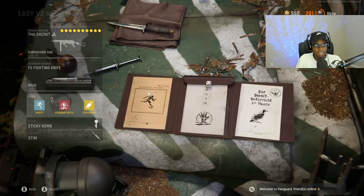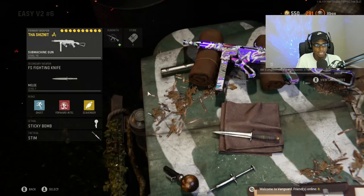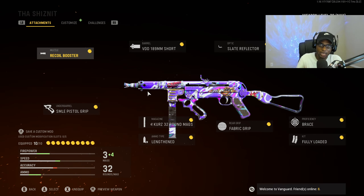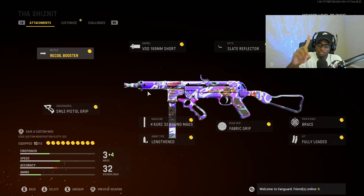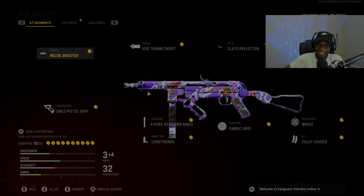The rest of the setup is going to be the Combat Knife, Ghost, Forward Intel, Scavenger, Sticky Bomb, and the Stim Shot. Make sure you check this out, and if you end up dropping your most kills, your highest KD ratio, or maybe even your first V2 rocket — which is definitely possible — let me know in the comments. Make sure you drop a like, subscribe to the channel, and turn on those post notifications. I've been your boy. I'm gonna catch you guys in the next one. Deuces.